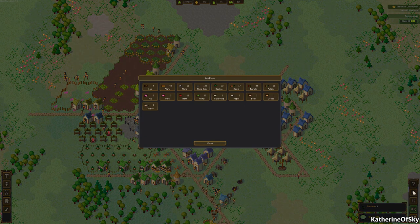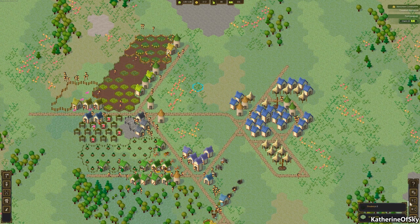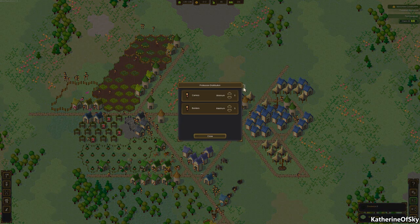First we have the item report, which tells us how much stuff we have in our world — there could be corpses around, oh dear. This gives us a little more information than what's up top. Up here are kind of gross numbers, while over here are the specifics. That's quite nice. The next item is profession distribution.